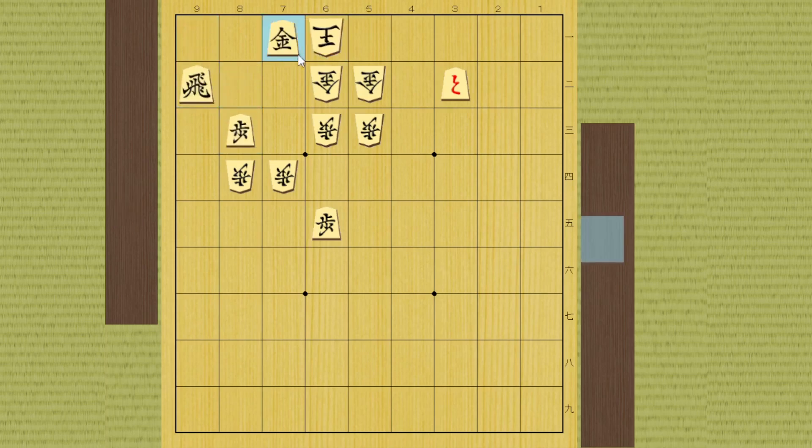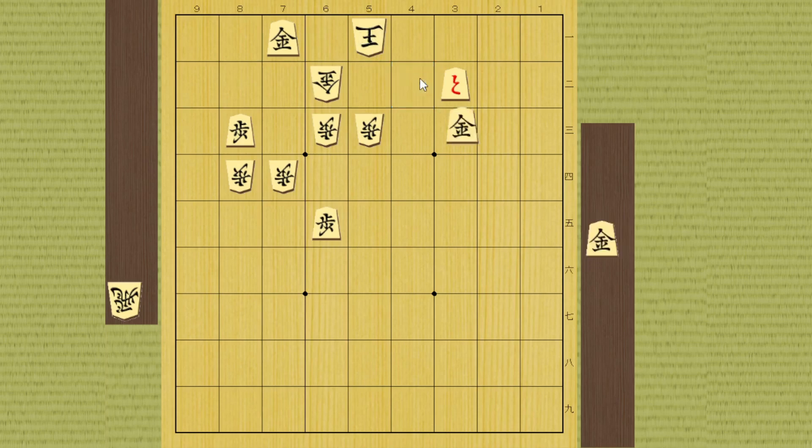So actually he has to run this way, and it looks like there is no further attack - but there actually is. You can take this gold - amazing attack! If he takes it by the gold, you can drop gold right here and this is checkmate; he has nowhere to go. But even if the king takes it, you can drop a gold right here, and he runs, the gold moves to the side, and this is also checkmate.